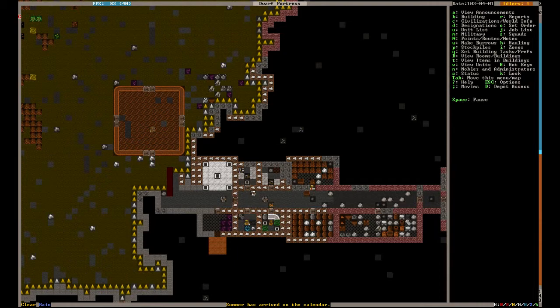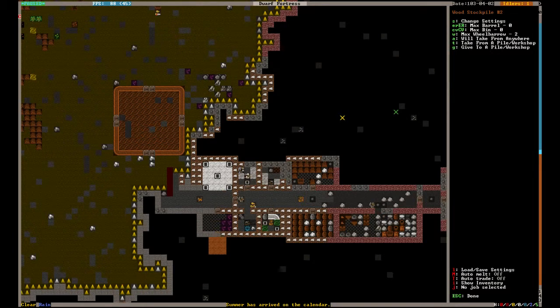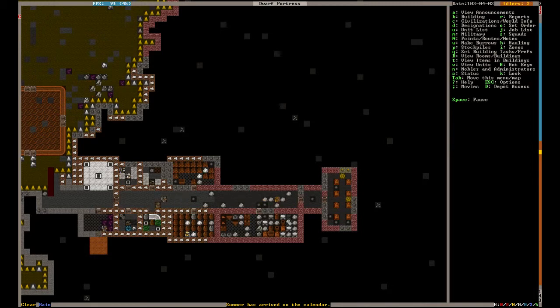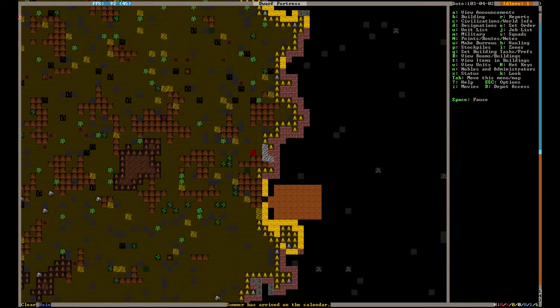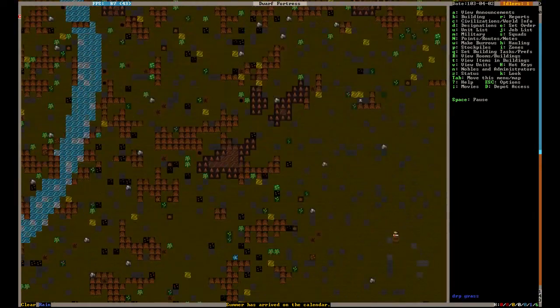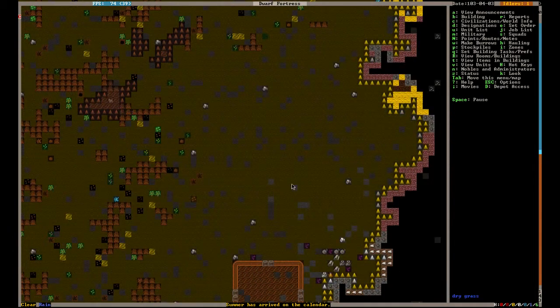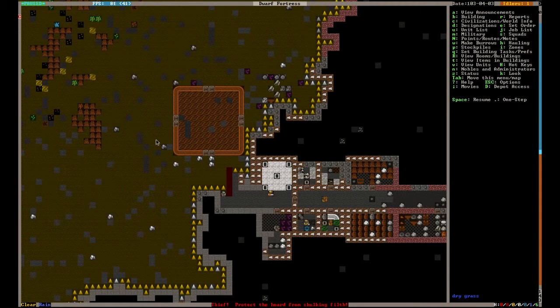Alright, so dwarves are off collecting stuff, depositing wood in the wood stockpile. What is our carpenter doing right now? Probably barrels? No, he stopped — we don't really need anything right now. Now, one thing I should explain about Dwarf behavior: to fill a wood stockpile, dwarves will take the closest thing... oh interesting — we just found a kobold here. Occasionally they'll appear. They're invisible until revealed, which is when they come within a few tiles of your dwarves. They can actually just walk through doors.